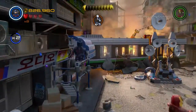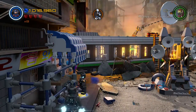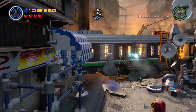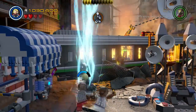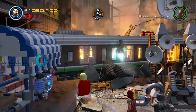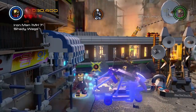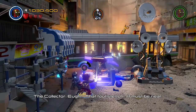Jump on top of the awning to knock some bricks loose, then jump down and build the electrical switch. Charge it up with Thor to open the garage door. Now repair the motorbike. Once it's repaired, jump on and you need to run over three manholes.